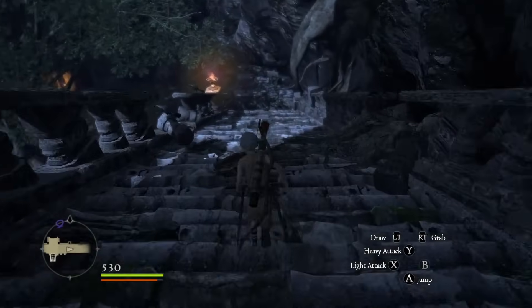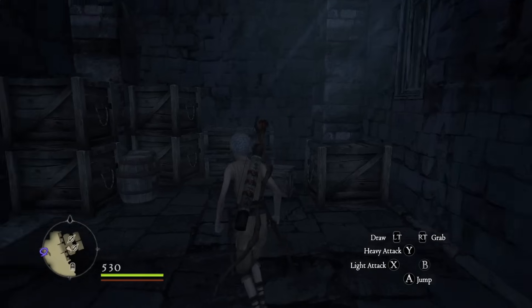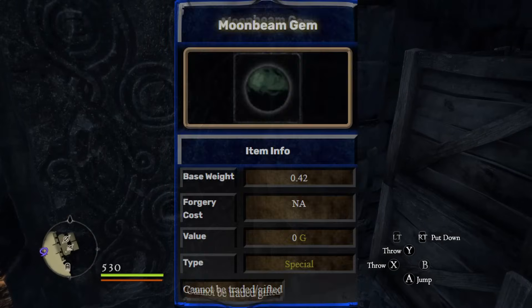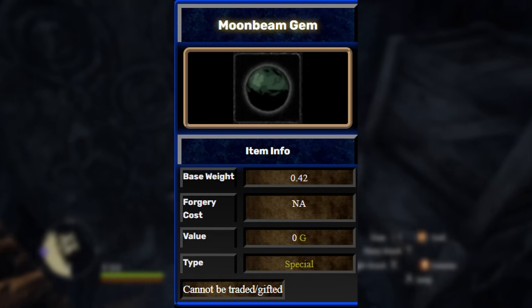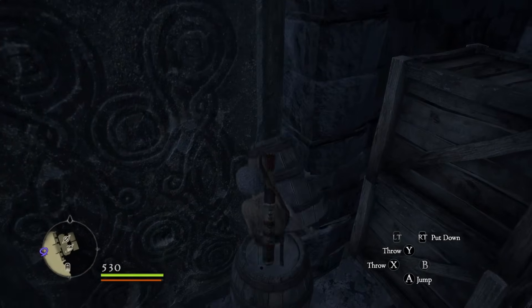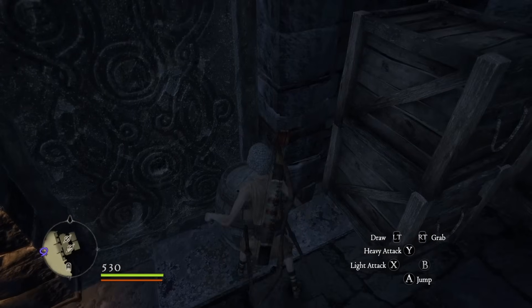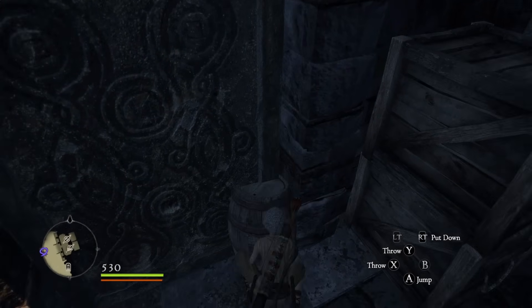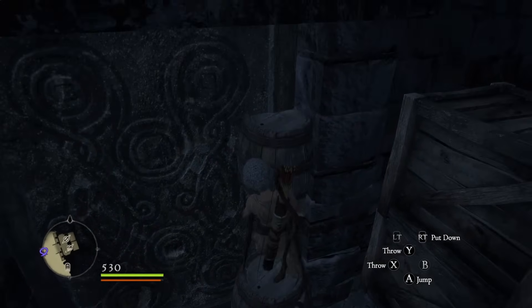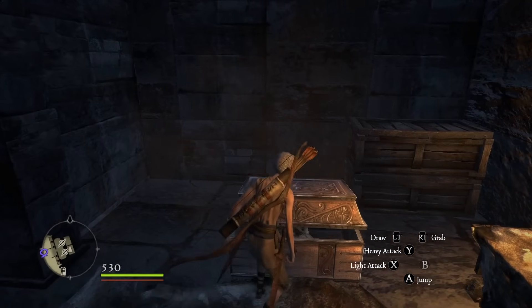It has a merchant and most importantly 8 sealed doors with very valuable loot inside. To open those doors you'd normally have to scour the Bitter Black Isles for so-called moonbeam gems and use them on the doors. But today we're going to take an alternative approach, because as it turns out the only key you really need in Dragon's Dogma are barrels. If we pick up a barrel and position ourselves in the corner of one of the moon gem doors, put the barrel down and jump as if our life depends on it — because in this run it does — we will eventually glitch through the door.